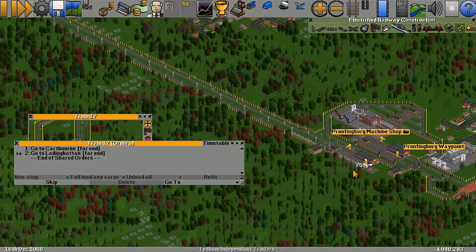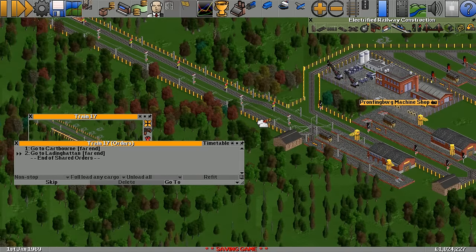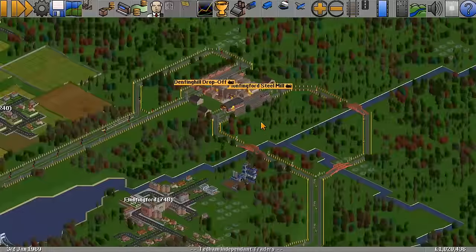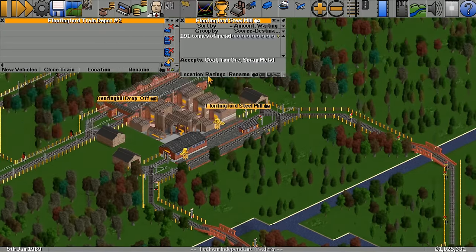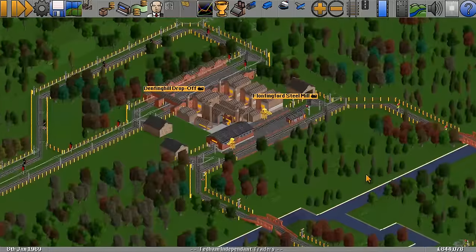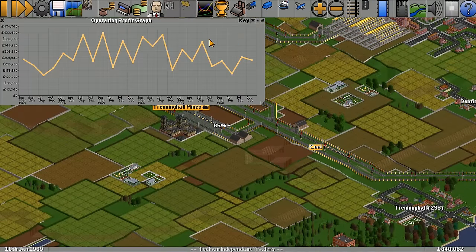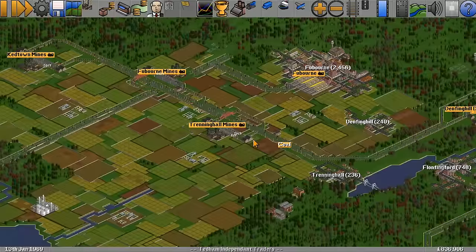Our two steel trains are now dumping their stuff off — they've done that nicely. Let's head back up to the steel mill. The ratings are rubbish, let's get another train involved — clone the ones we've got. The operating profit was going quite well but it seems to have taken a little dip, possibly due to some of the backing up we've had.